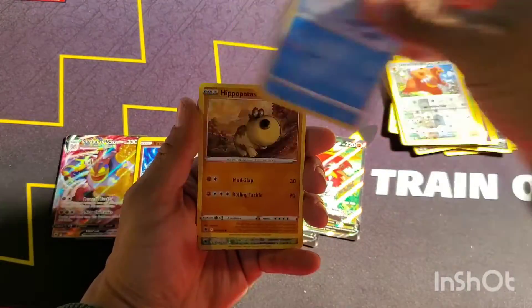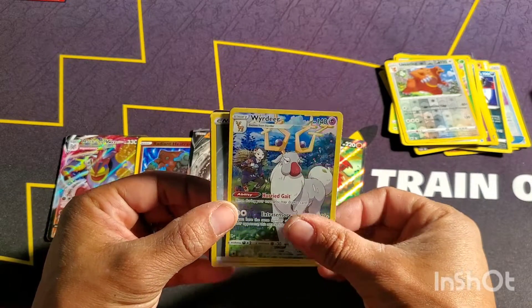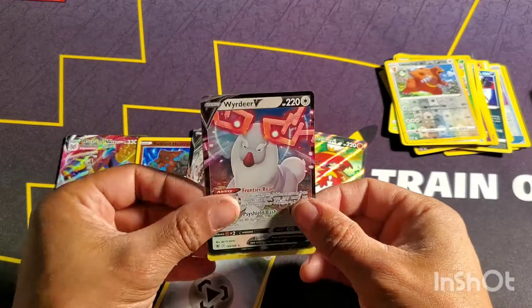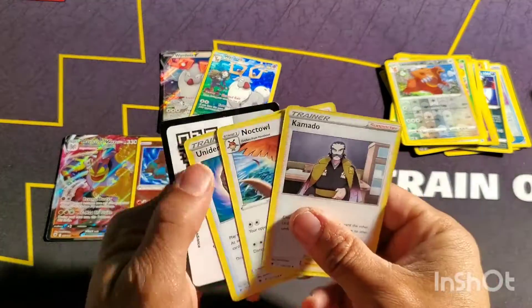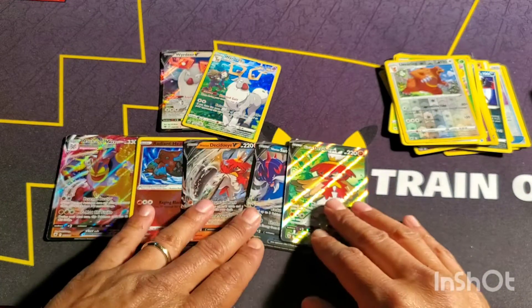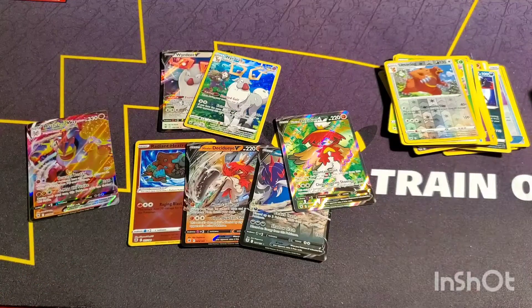I'm seeing something — maybe a V Max. I didn't pull any character cards from the left side. Here we go — we got a white big white deer thing, and this one's stuck for some reason. Double tap with the deer — I don't think I've seen that. Two deers on the last pack! Thank you so much for watching. I think this was okay — the first half was definitely better. Until next time, bye for now!